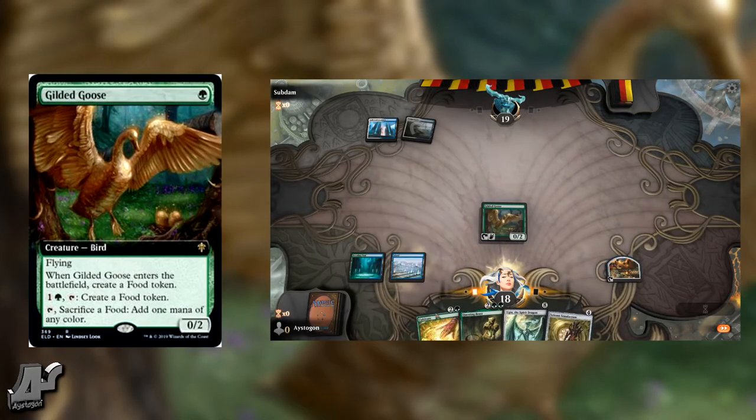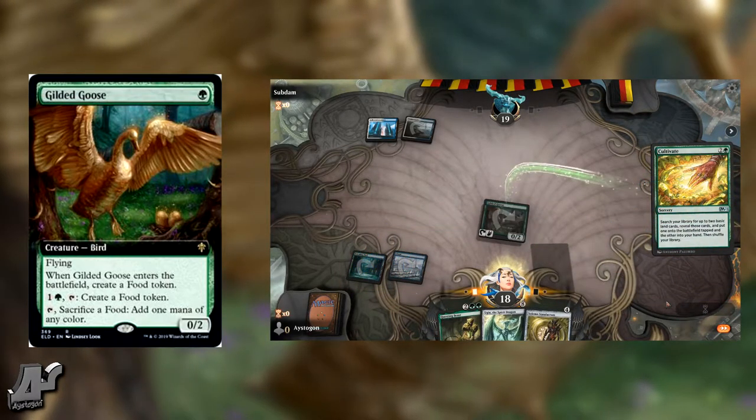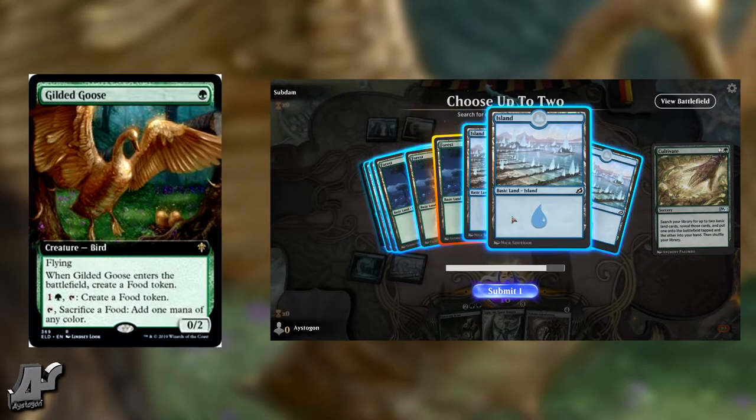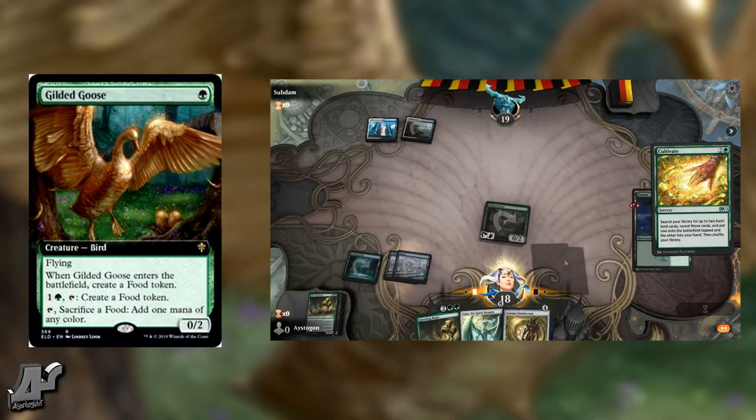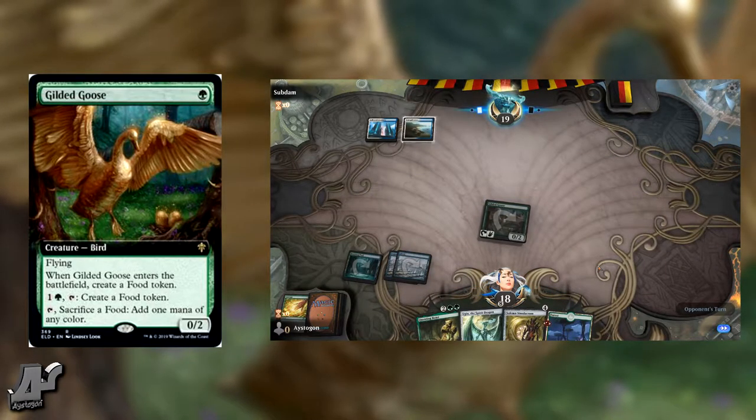When Gilded Goose enters the battlefield, create a food token. One green, tap: create a food token. Also tap, sacrifice a food: add one mana of any color. So this is essentially a standard-playable Birds of Paradise.